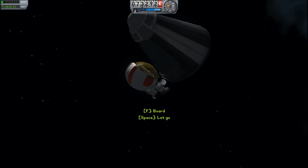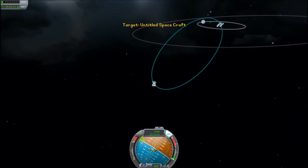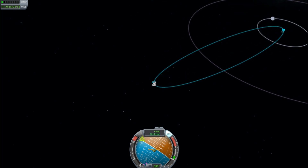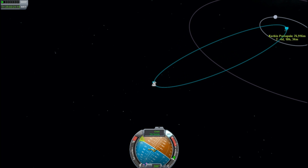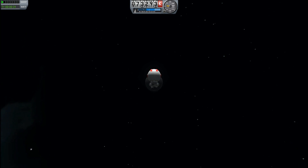You can try and adjust the rotation by using the pack to keep yourself in the middle, but eventually you're going to find it rotating too much. At that point, you want to get back in and fly the ship again, line it up again, stop all the rotation, get out, and try again. This can take a few attempts.